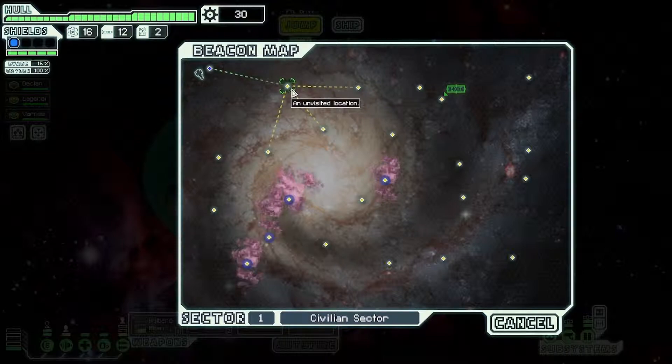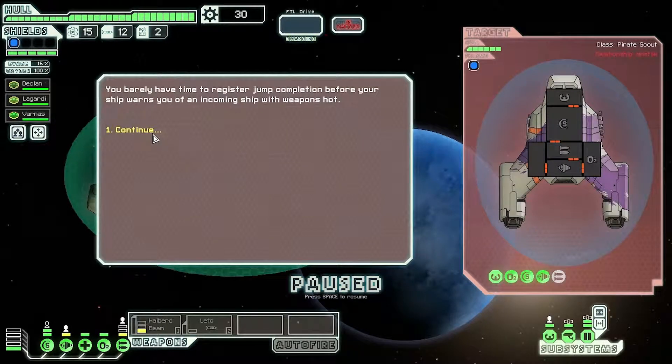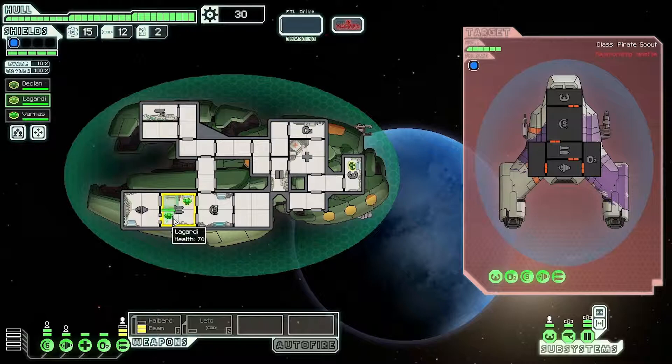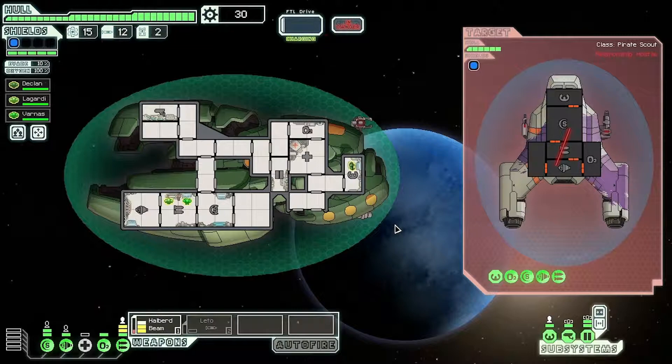It's a tough decision where to jump — probably here. Okay, straight away we're into a fight. So we put this Zoltan crew member here because Zoltan people have the special ability of powering systems. We're going to power the Halberd beam and slice this guy up, and we'll put auto fire on as well because we're lazy.